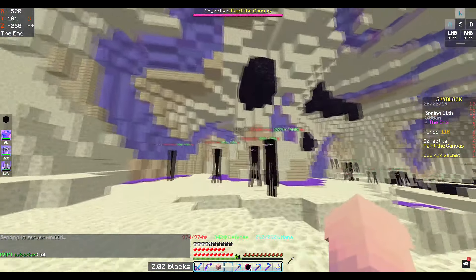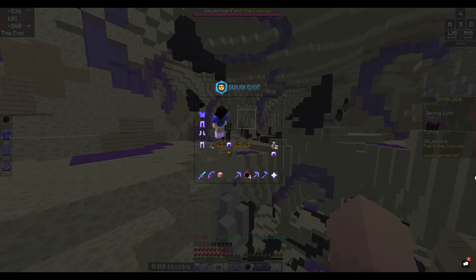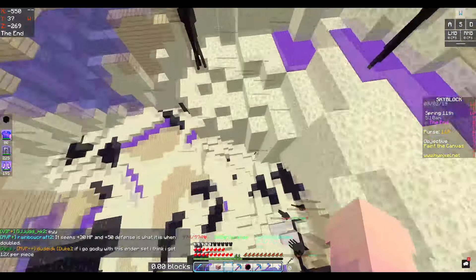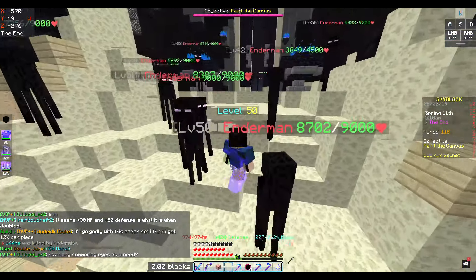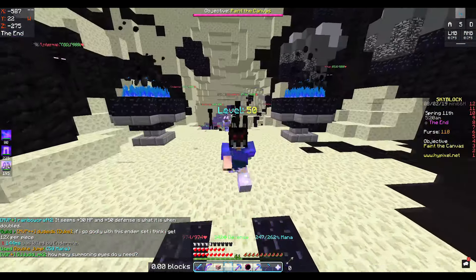Once you get here, there are enemies — they're level 50s. If you look them in the eye you're pretty much almost screwed, they do a lot of damage. You can jump down but you'll mostly die of fall damage. I have spider boots so I should be fine.